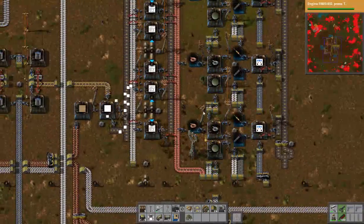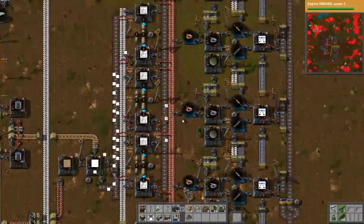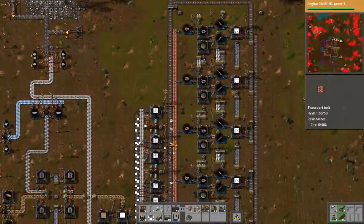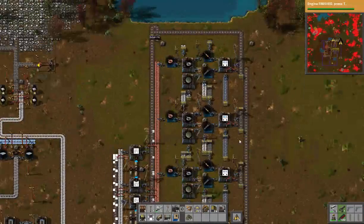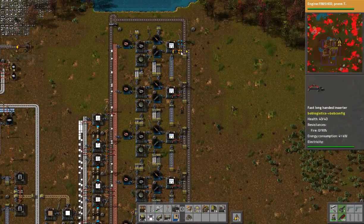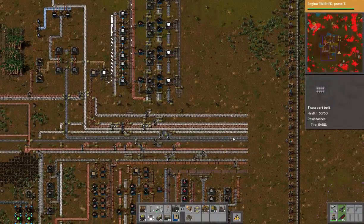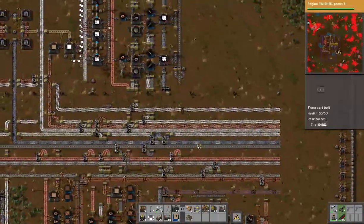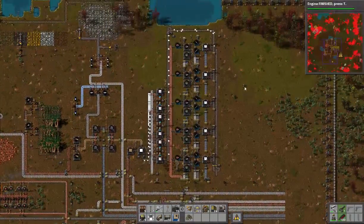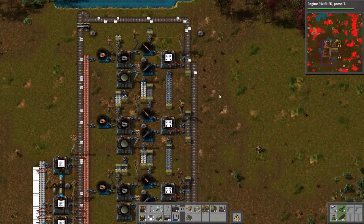There we go — the first circuit boards are on the way. I have a belt balancer up here so even though they're all being put on the same side, they're getting balanced up here so they should be fine coming down. The other output down here is also getting balanced before we add it to the bus. There we go, first sign of them — it is being made, so that is a good thing.